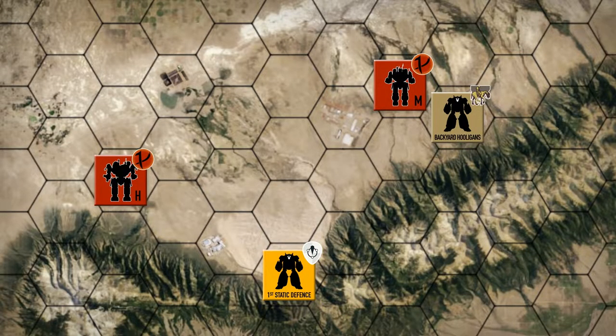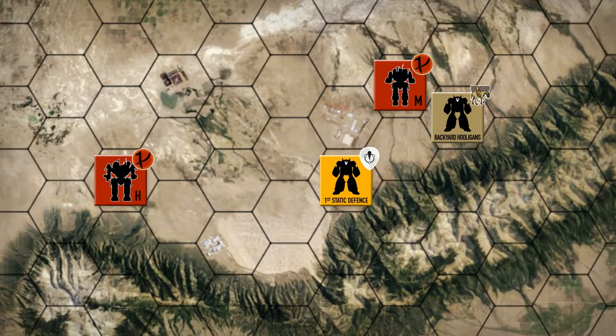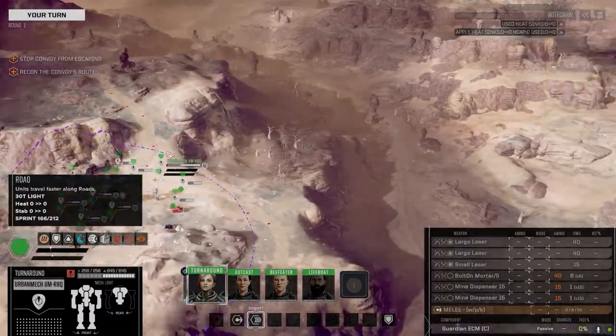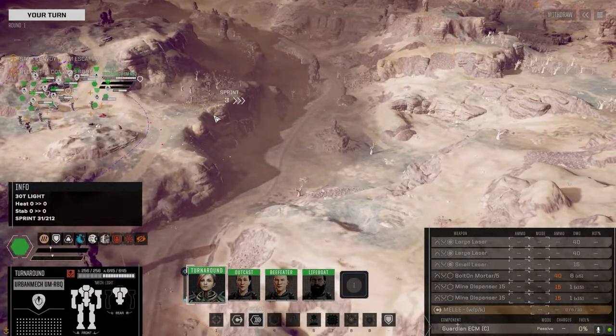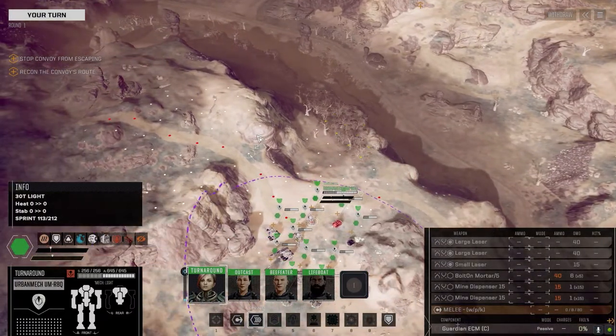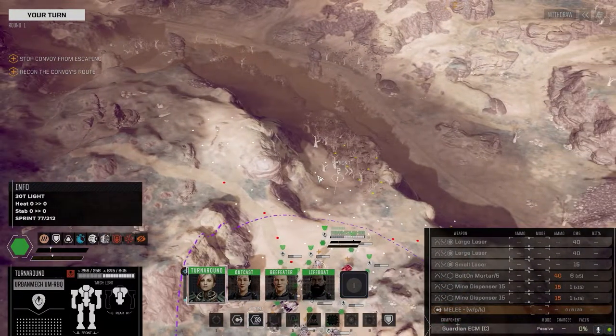Hey everybody, welcome back to the channel and another episode of the Battle for Astrakazzy. The first static defense unit has finally made its way down into the valley. They've picked up a bunch of radio chatter — the Red Reapers are attacking and destroying pretty much every facility they come across. The remnants have all moved to the east end of the valley, trying to form some kind of final last stand. The first static defense has come across a group of Red Reapers heading towards that base. This is the perfect battle these guys were made for — ambushing a small group of units moving straight down a valley. This is a three skull ambush convoy.